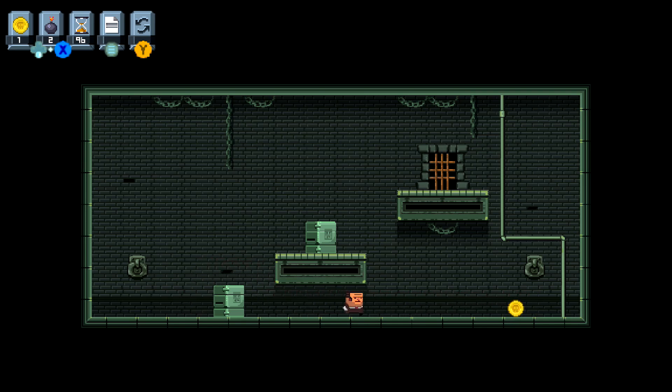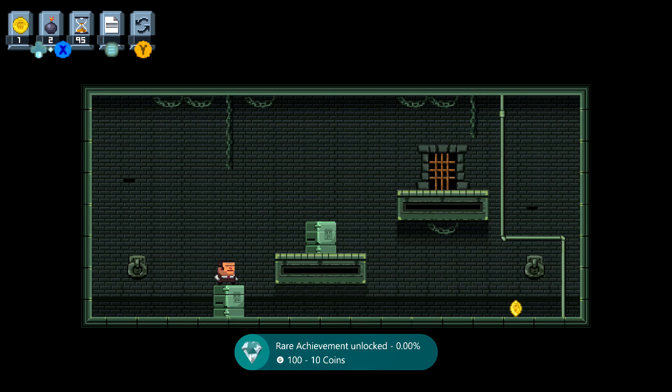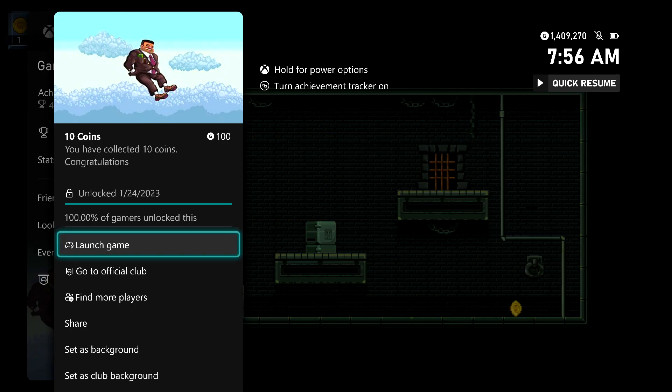It should take anywhere from about 30 seconds to a minute or so — really quick if you want to take care of this as soon as you start up the game. Once we grab our 10th and final coin we should be good for this particular achievement. There it is — it's going to be for 100 gamer score, and that's all there is to it.